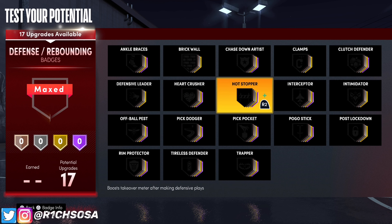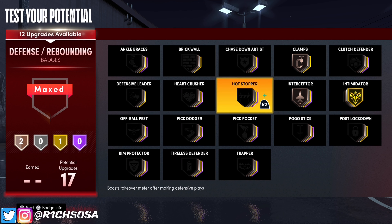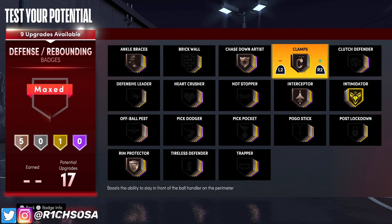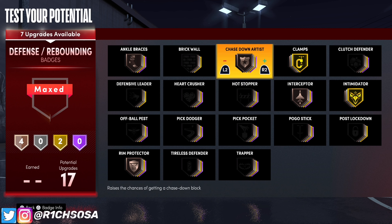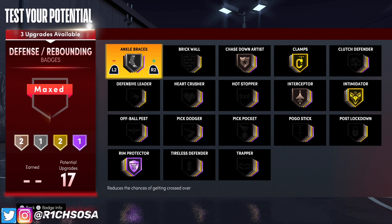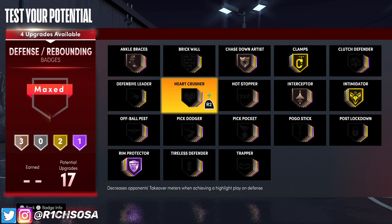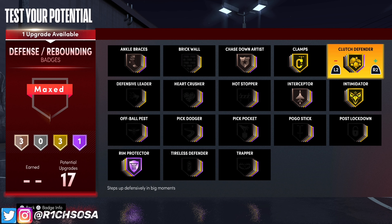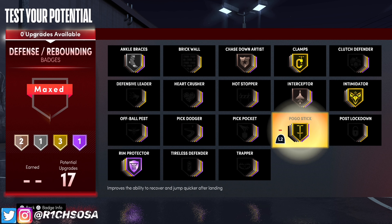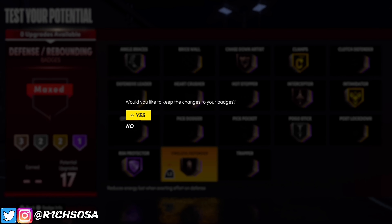For the defense badges, first put on intimidator on gold — from there we have 14 remaining badges. Put on all the bronze badges I would consider: clamps, interceptor, chase down artist, and rim protector. You can consider ankle braces but you don't necessarily need it. I'm going to upgrade clamps to gold, go with silver ankle braces, and Hall of Fame rim protector. The last three badges you can go any route — I'd consider heart crusher or clutch defender. Honestly there are going to be so many setups, but as long as you're comfortable with your setup that's where you'll be most successful. We're ending off with 9 finishing, 13 shooting, 12 playmaking, and 17 defensive badges.